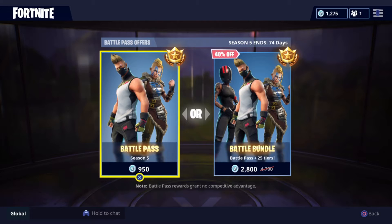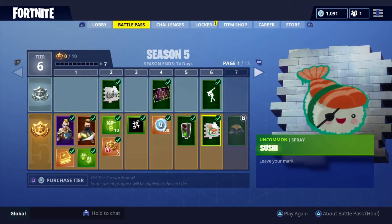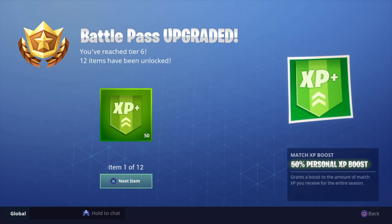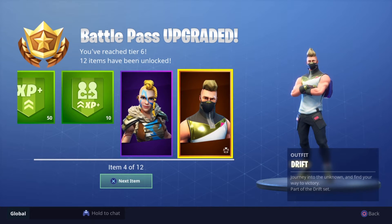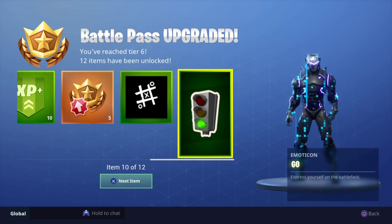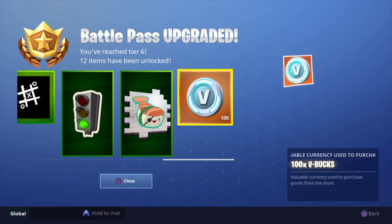I'm not going to pay for 2,000 V-Bucks — I'm just going to purchase the normal Season 5 battle pass. Purchase. Boom. I am definitely grinding out this. Battle pass upgrade — we got personal XP boost, friend XP boost, Huntress, Drift. Battle pass challenges, Drift challenges, XP boost, free tiers. Banner icons, emotes, Sushi spray, a few V-Bucks. And that's all of it.